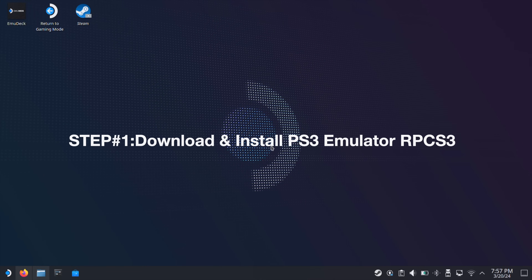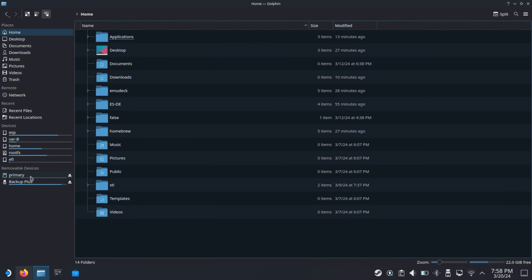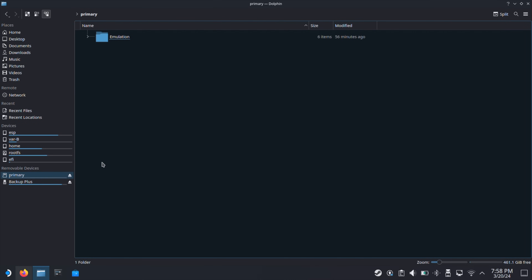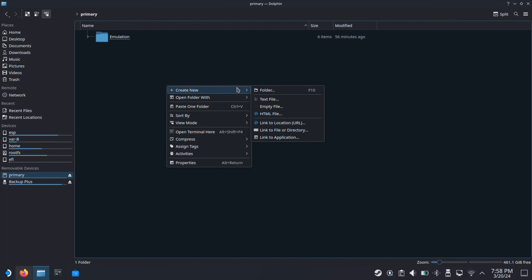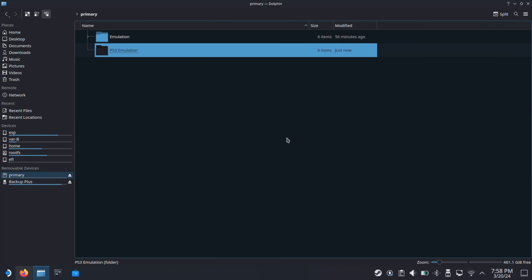First, let's create a PS3 emulation folder. You can create this folder on your internal SSD or on the SD card. Here I will create the PS3 emulation folder on my SD card. You can name this folder anything you like — here I will just name it PS3 Emulation.